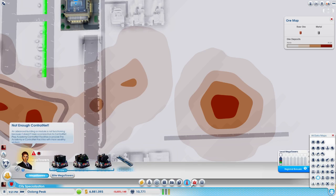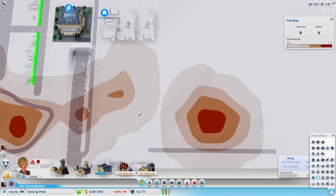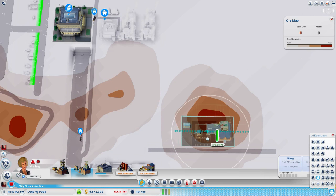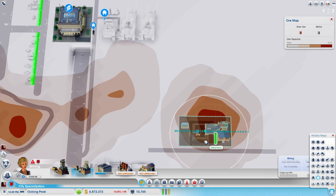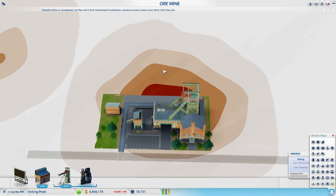We don't have enough control net to run the sky bridge, which is bad because it doesn't take a lot. We got 278 — that was a good one. We got the augmented ore shafts too.